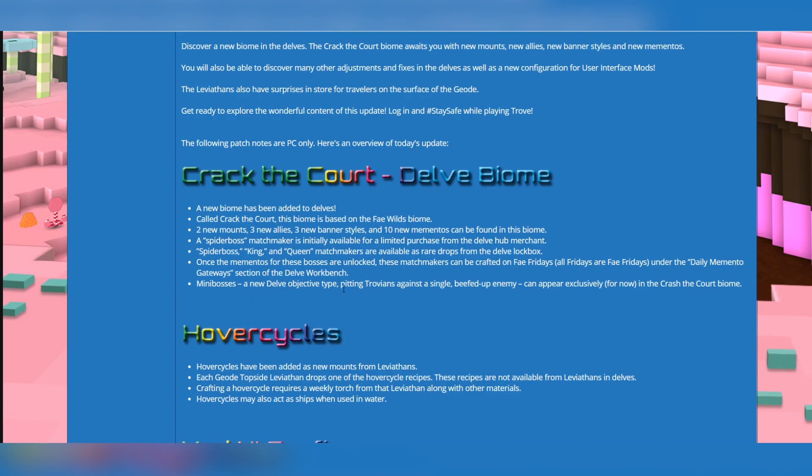Minibosses: a new delve objective type pitting Trovians against a single beefed-up enemy. This can appear exclusively, for now, in the Crack the Cord biome.